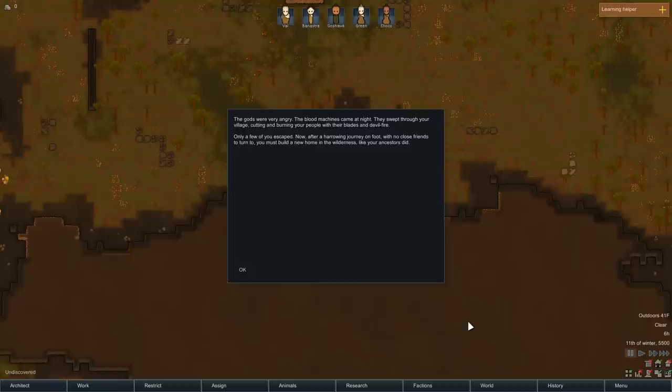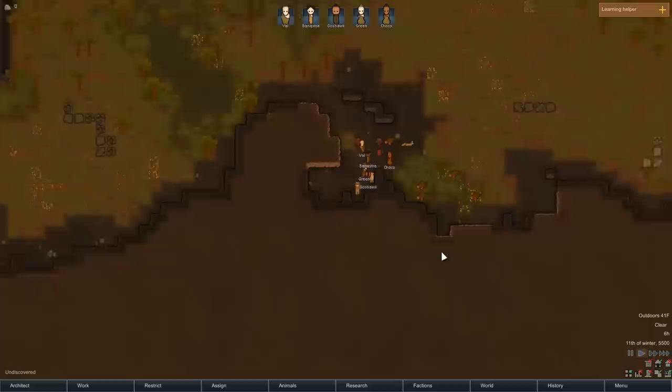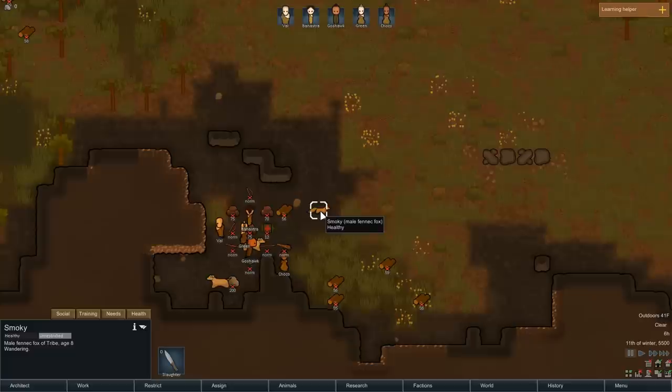The gods were very angry. The blood machines came at night. They swept through your village cutting and burning your people with their blades and devil fire. Only a few of you escaped. Now after a harrowing journey on foot with no close friends to turn to, you must build a new home in the wilderness just like your ancestors did. Okay, that sounds bad — but hey, we didn't crash from a spaceship! That's pretty cool.